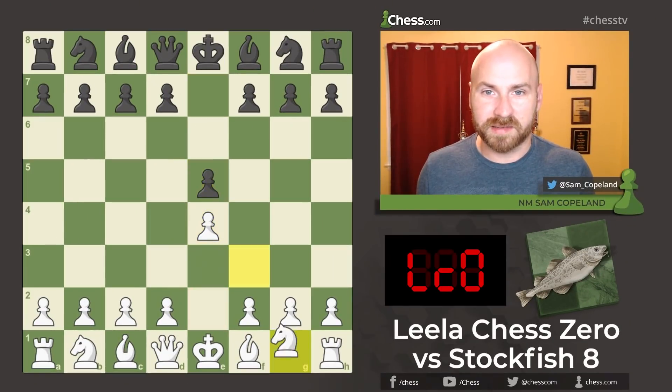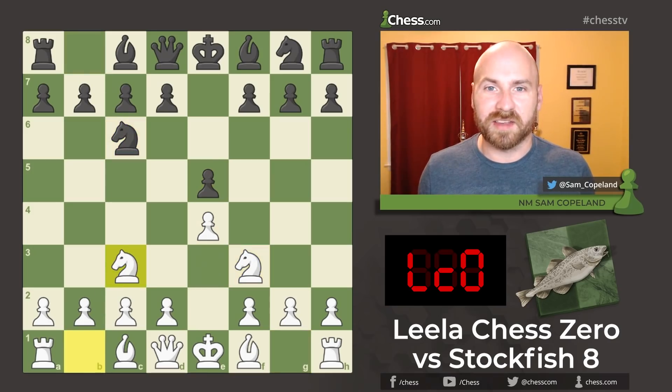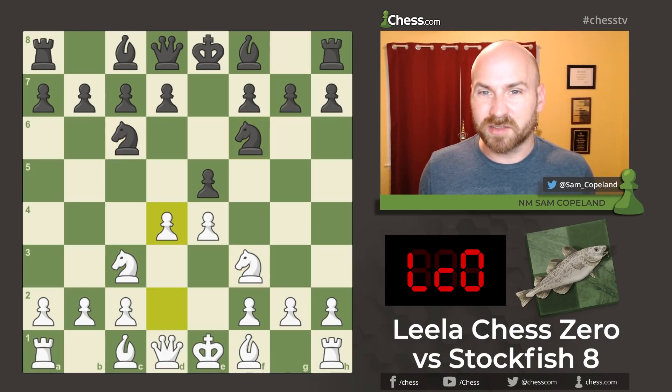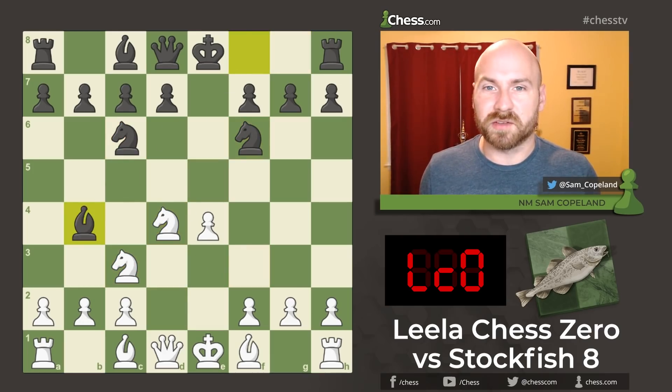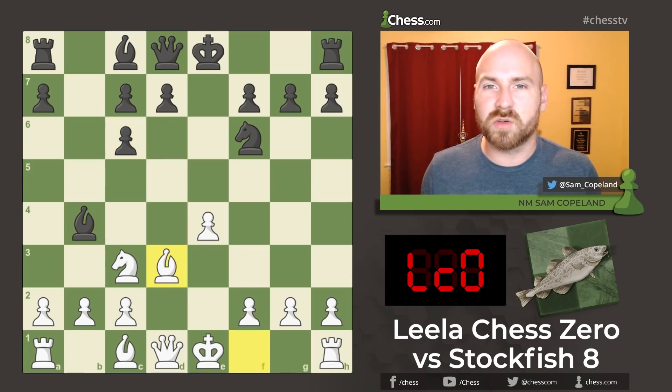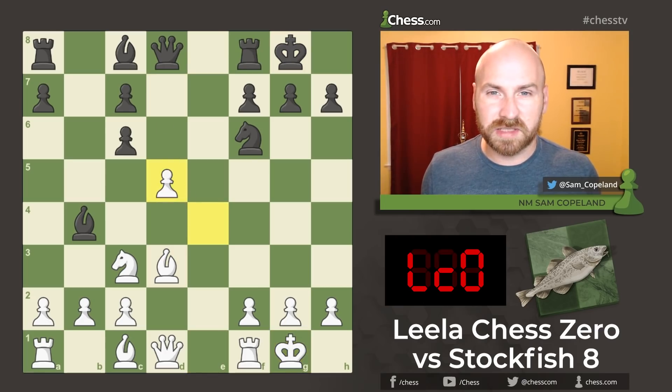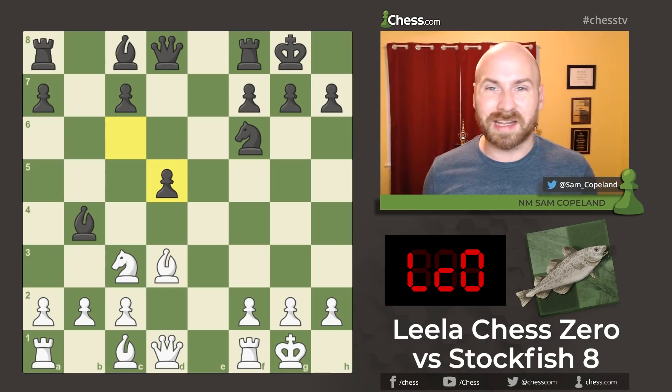This game begins with the Four Knights. Leela has white and Stockfish 8 has black. The Four Knights, which obviously gets its name from the placement of the four knights, is one of the oldest chess openings. As such, it's very well studied and it's hard to get a significant advantage with either side. After d4 and the exchange, we get an exchange on c6, and soon black is going to push pawn to d5, resulting in an exchange on d5. Black emerges with three pawn islands against white's two pawn islands, so white theoretically has a small structural advantage, but black tends to have really good piece activity to compensate.